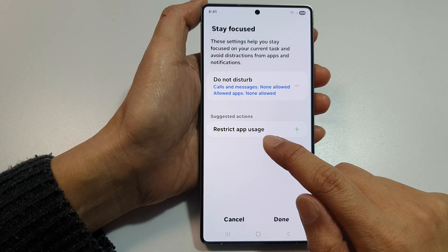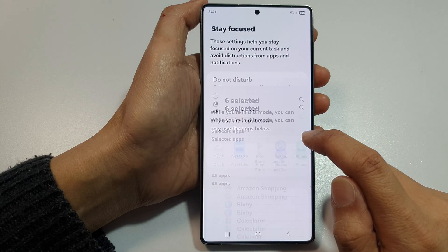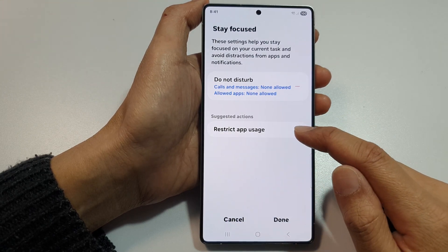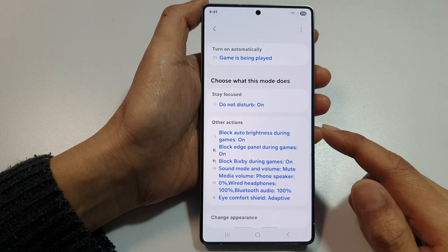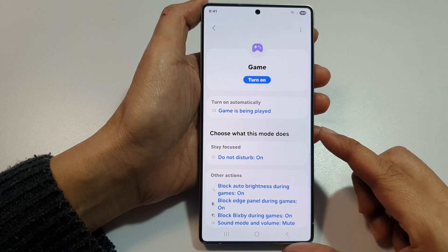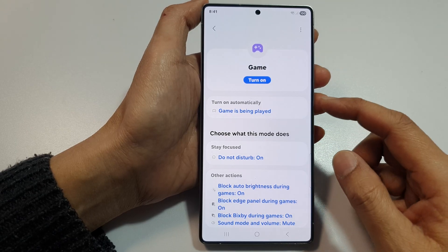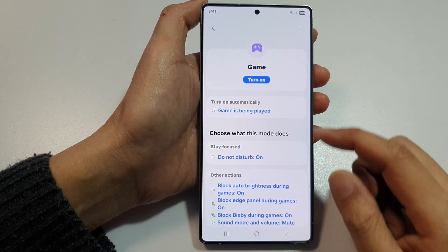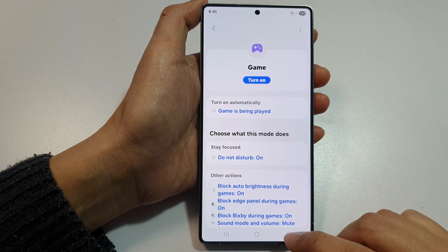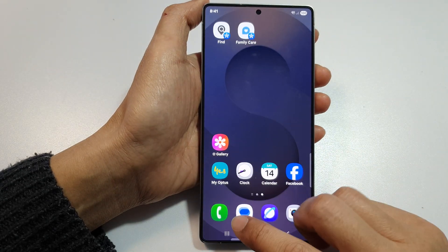You can also set Restrict App Usage as well. If you don't need to set any restriction for apps you can skip that, but if you want to you can do that. If you haven't gone through the setup process, you need to do so to get to this screen. That is where priority mode has been moved to once you open up Games.